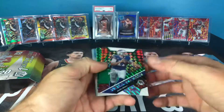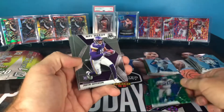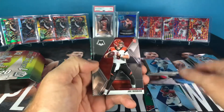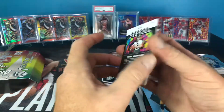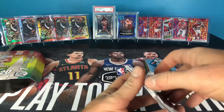Going through our hits: the Will to Win Josh Allen, Barry Sanders green is cool, Justin Jefferson NFL debut, Jerry Jeudy, Burrow — our biggest hit — Jordan Love, and the Terry Bradshaw old school, which I think looks really cool. At least we pulled another Burrow; I know he's kind of tough to pull.